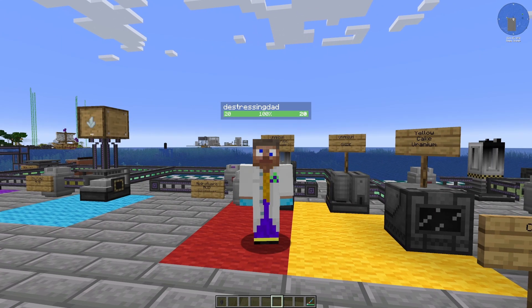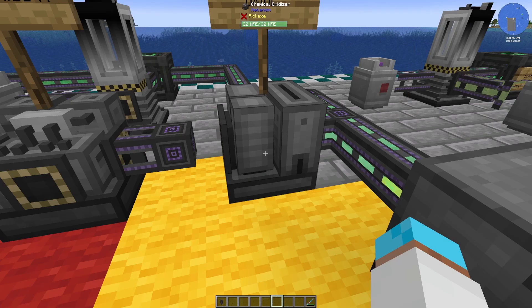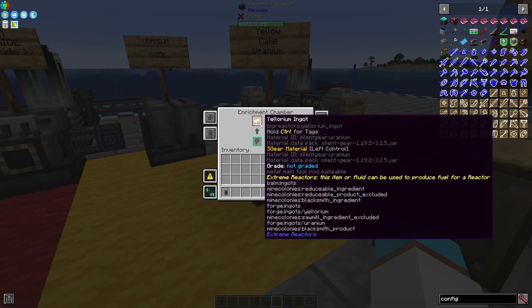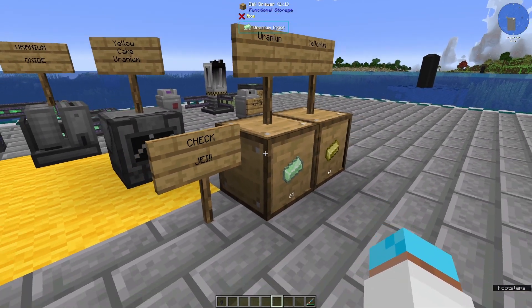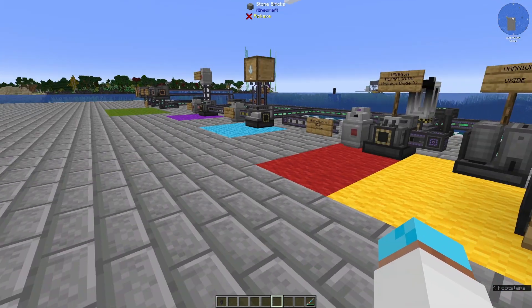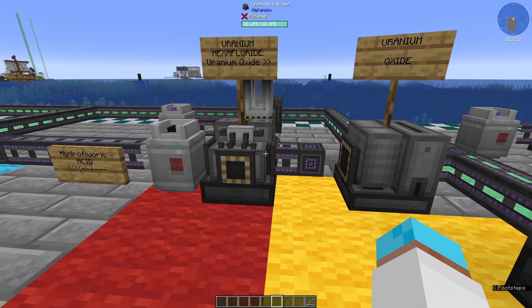Uranium oxide is fairly simple to make. It's made in a chemical oxidizer from yellow cake uranium. Yellow cake uranium is made in an enrichment chamber with ylorium ingots or uranium ingots. Do check JEI though — the recipes may be different in the mod pack you're in. I'm going to go through how to use JEI towards the end of the video, so make sure you stay tuned.